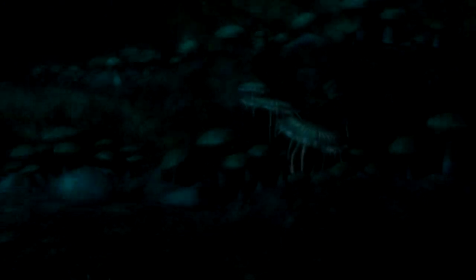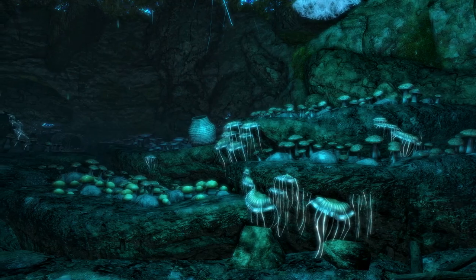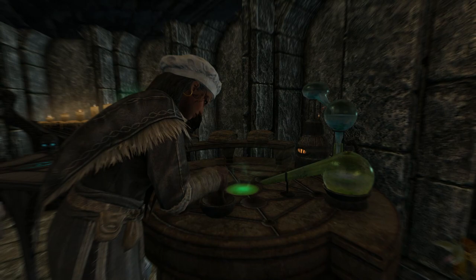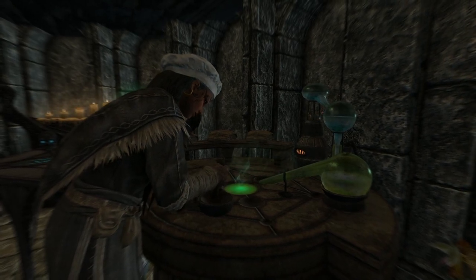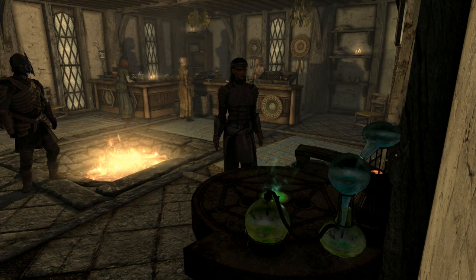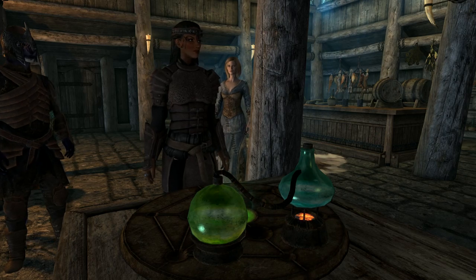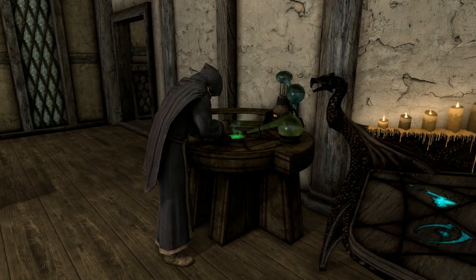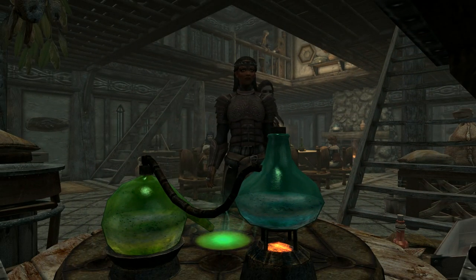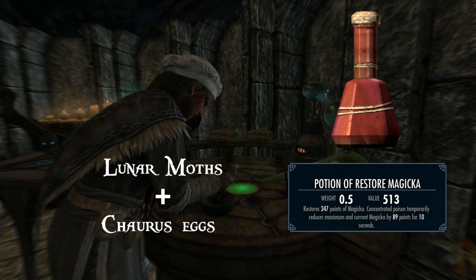Just before we start, if you're new to Skyrim and or Alchemy, please watch my first video in the series before you watch this one. Now, so we've got the basics of Alchemy under our belt, such as all potions are made at the Alchemy Lab, which are typically, but not exclusively, found around towns and cities in places such as apothecaries, inns, court mages, and available as upgrades to our player homes. They are sometimes made available when you join a faction in a storyline, such as the College of Winterhold or the Dark Brotherhood.